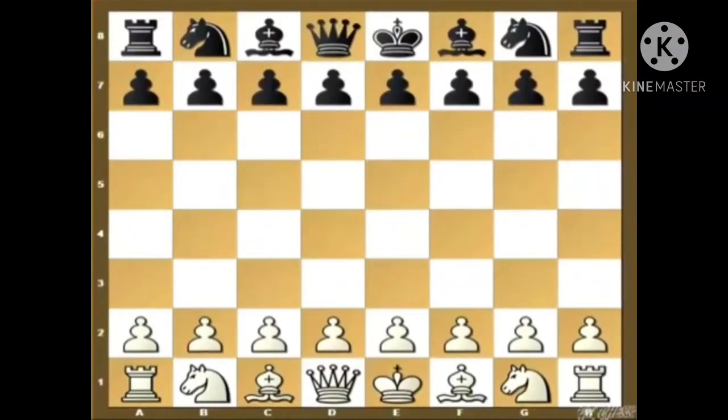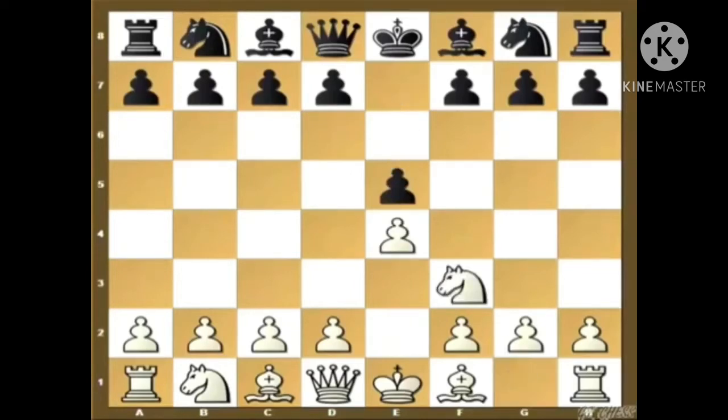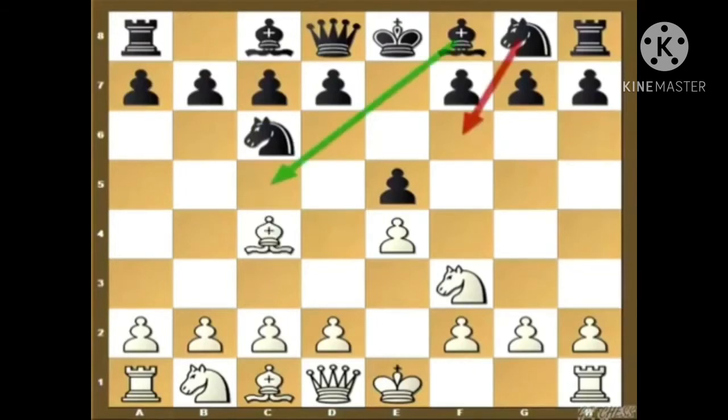I am continuing my coverage of the tricky Repertoire against the classical king pawn opening. After e5, knight to f3, knight to c6, and bishop to c4 — in the last two lectures I covered the move knight to f6. In this lecture we are going to concentrate on the move bishop to c5.